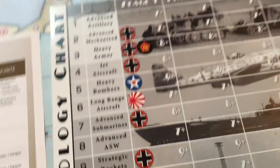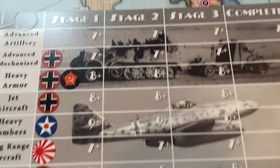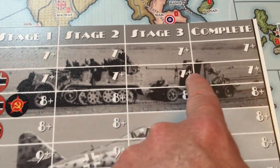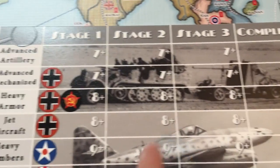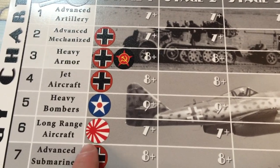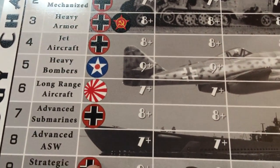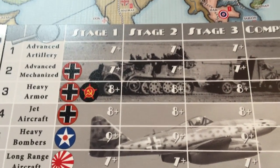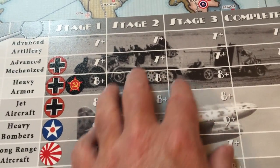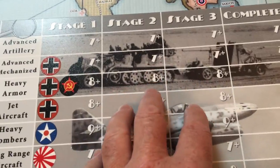We have our technology chart. The technology chart is a multi-stage chart — you can progress through different stages until you actually reach the completion of the technology. Some nations begin with an advantage in different technologies. With some of our 3D printed pieces and expansions, you can actually build prototypes if you have stage two or stage three completed.